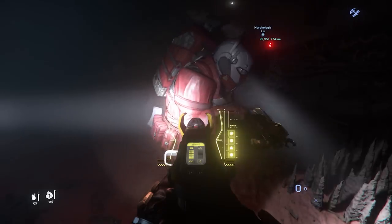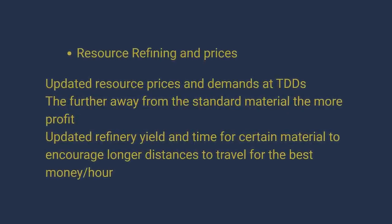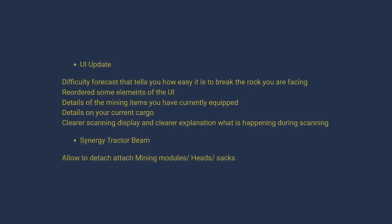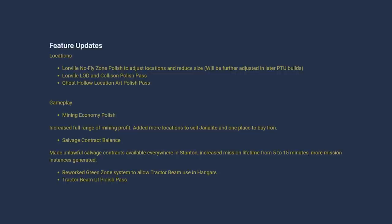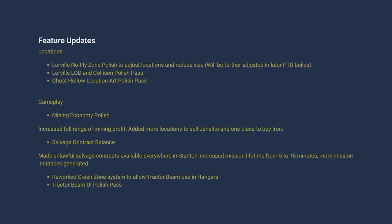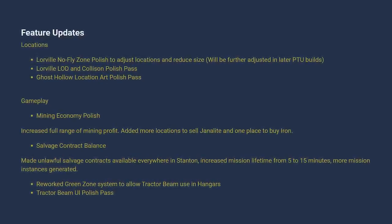For FPS mining, they added Genalite — a new incredibly rare FPS-mineable found only in sand caves around the system. TDDs are set up to make you want to travel further for better prices, and refineries work the same way: the further you are from a common material, the more likely you are to get a bonus there. The mining UI is updated for the better but could use work on readability. They fixed the inability-to-mine bug and issues with Ghost Hollow. On Thursday, minor economy polish to mining happened, and salvage unlawful contracts became easier to access.